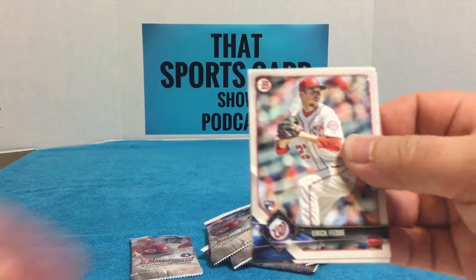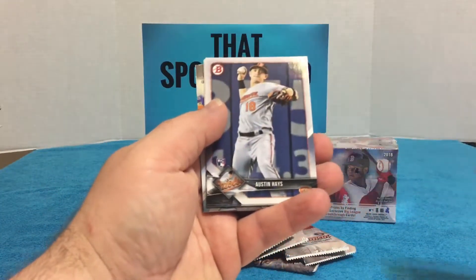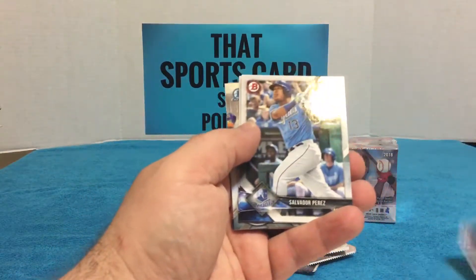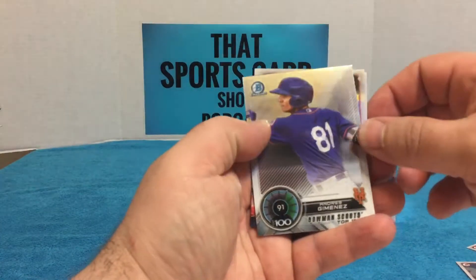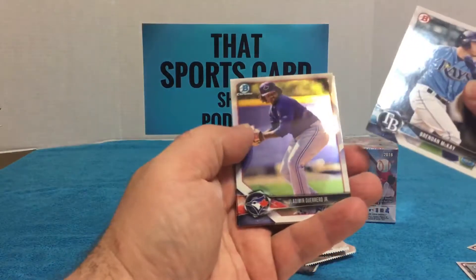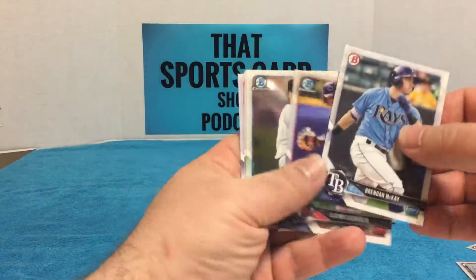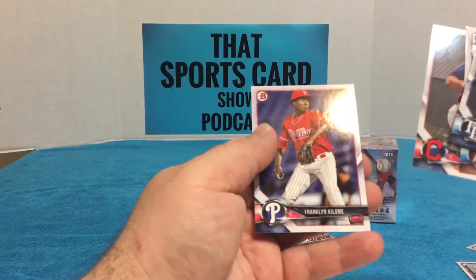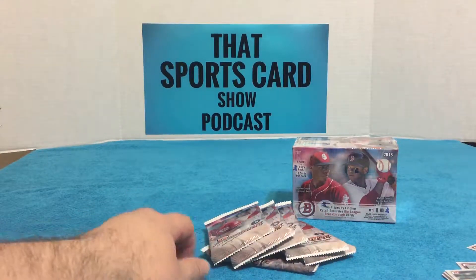Alright, first pack — Freddy rookie, base, base, base, Andres Jimenez, and McKay. Oh, Vlad Guerrero Jr. — nice card! Not a bad pack to start.